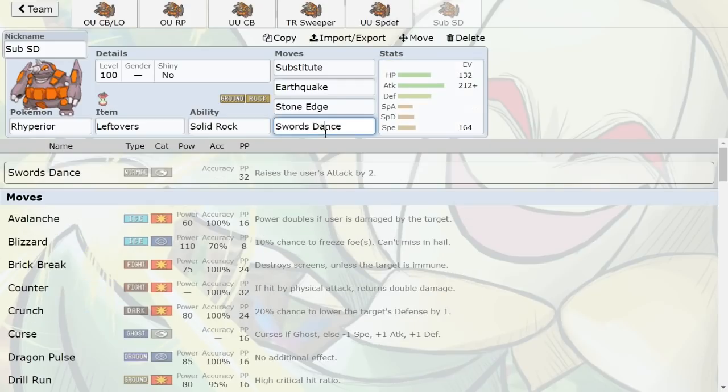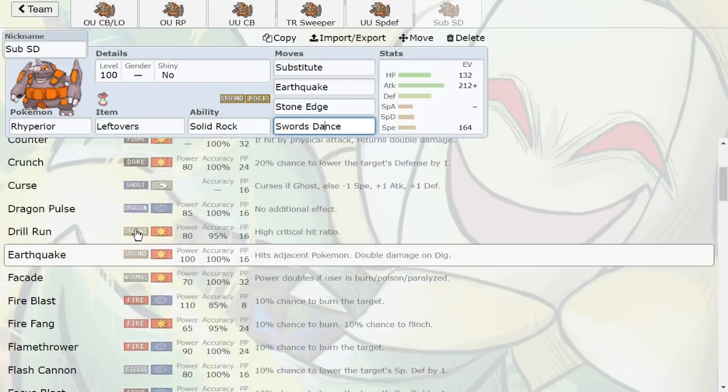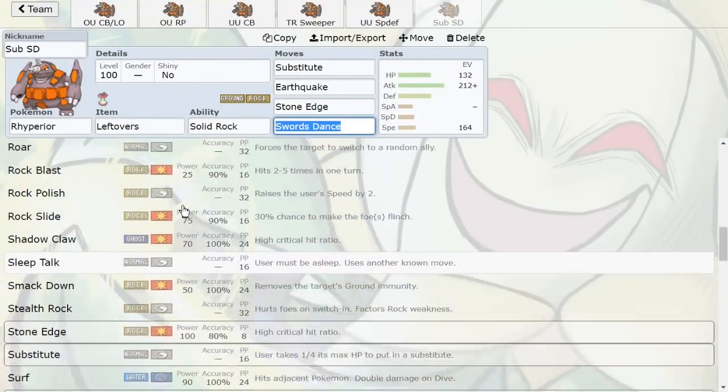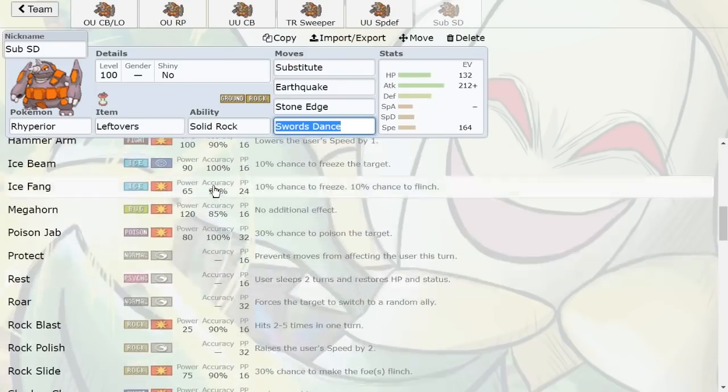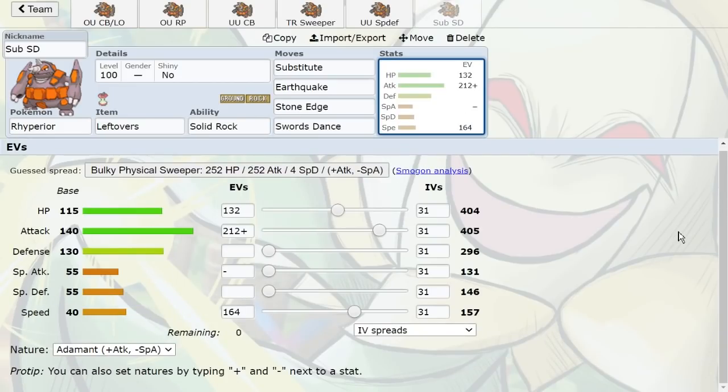Other options include Fire Fang, but I don't think it's necessary since Earthquake and Stone Edge nuke Scizor anyway. Hammer Arm can work on Trick Room sets to lower your Speed. Avalanche can work to deal with Gliscor in OU, since it doubles in power after Gliscor Earthquakes you. I don't like Smack Down — people will just switch out, and at +2 a strong Stone Edge already handles Skarmory. Counter and Curse sets exist but aren't as efficient. The main thing about Rhyperior is using its offensive pressure or tanking hits, setting up Stealth Rock, and reliably checking certain Pokemon in the tier. That's all for today — thanks for watching!